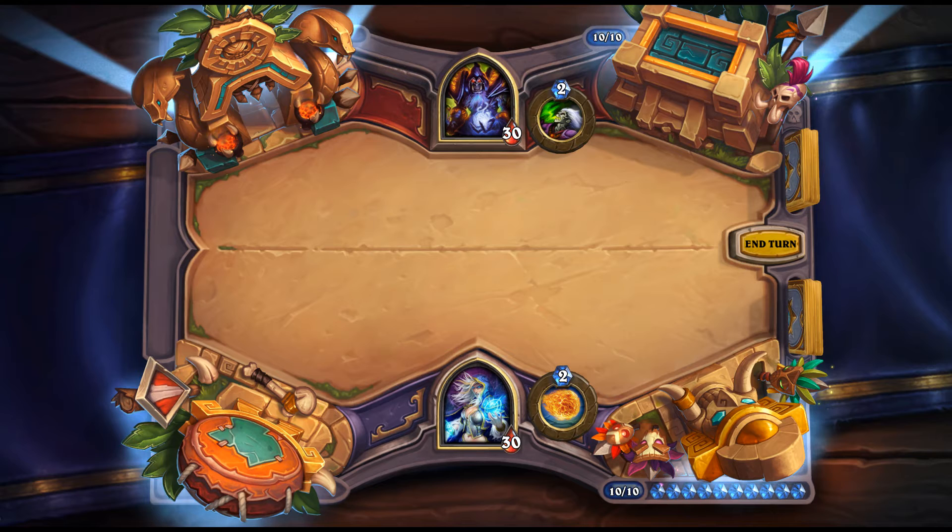They mentioned Winter Veil, which means they're doing a Christmas event — they've done that every year. We'll talk more about that when they reveal the details. They'll probably give a free card and there'll be special tavern brawls. There are also four new card bags; some are pretty cool, particularly the pizza one and the Rumble Run one.